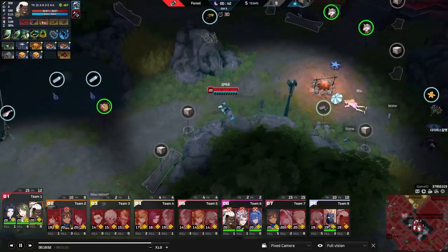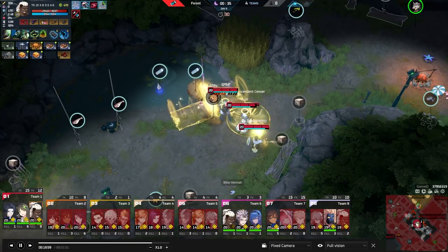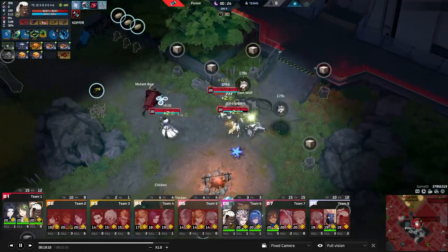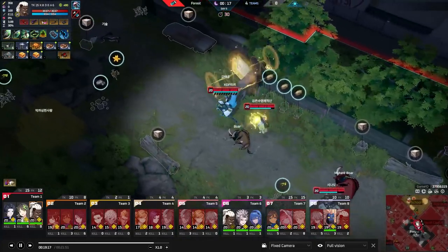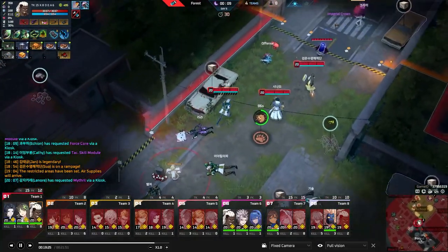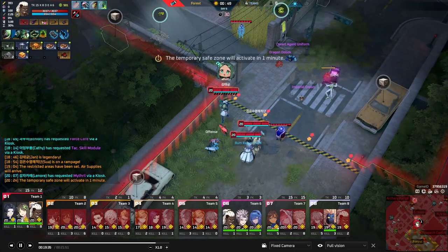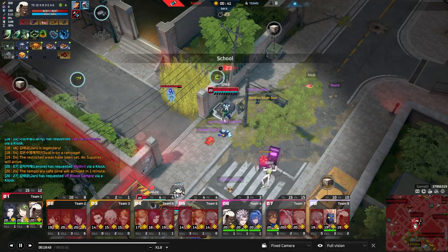The two priority targets in this team comp are Johan and Yawn — Suwa is the hardest to kill due to her flexible sustain kit. Because Yawn forces engages and puts enemies on the back foot, they don't get the opportunity to dive Johan. Johan has strong self-peel tools, so if you're already being jumped and then try to go on Johan with fewer resources while he stalls you out, it just ends. They're forced to focus Yawn instead.